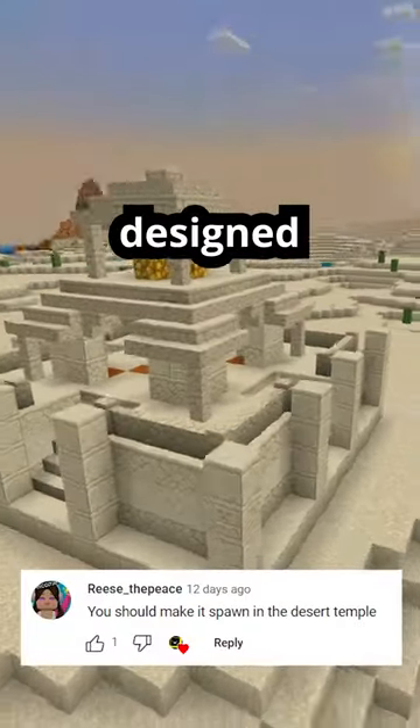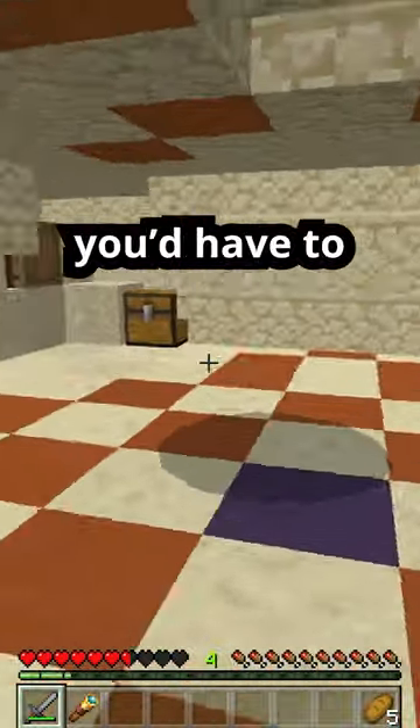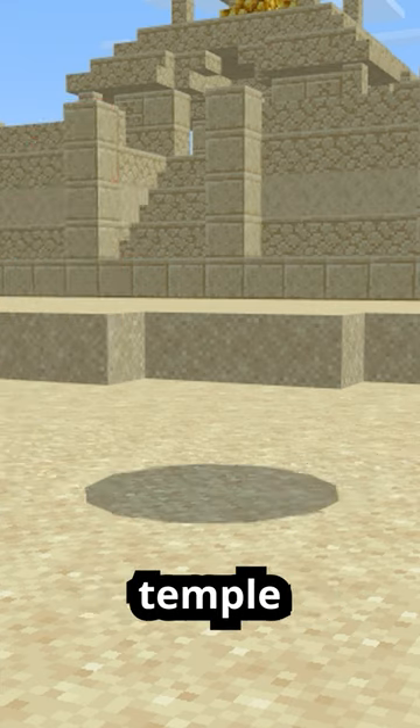Spawning in a newly designed type of desert temple, the new Sandstorm could be found. It is entirely unhittable while underground, which means you'd have to wait for it to attack you. Not to mention, any mob that isn't undead will be attacked if they dare to enter the treasure room of its temple.